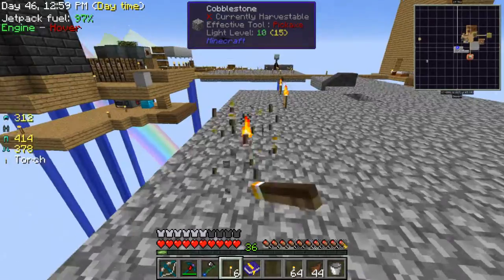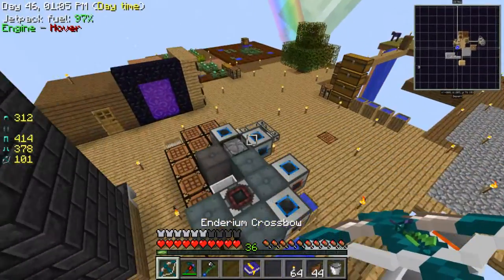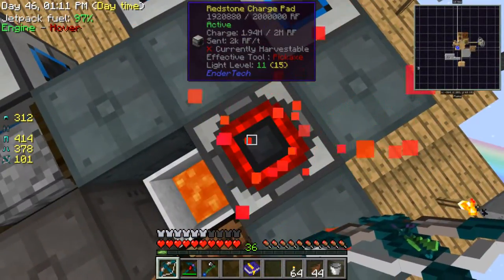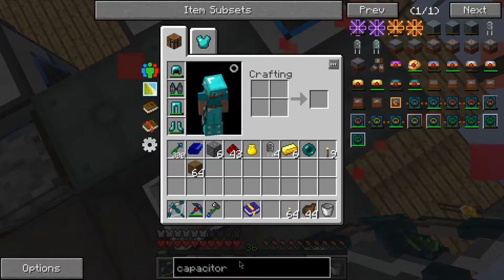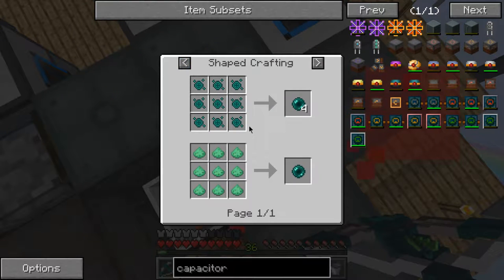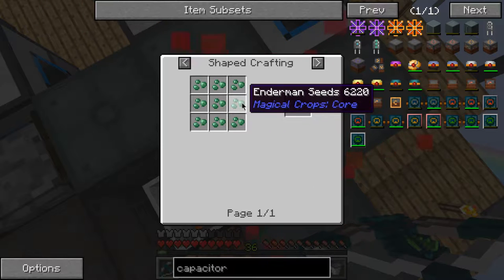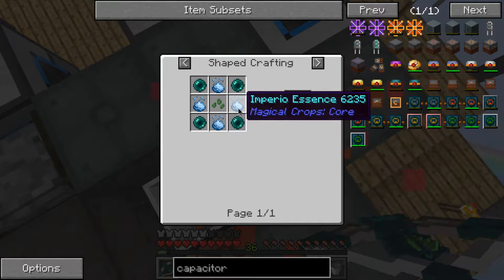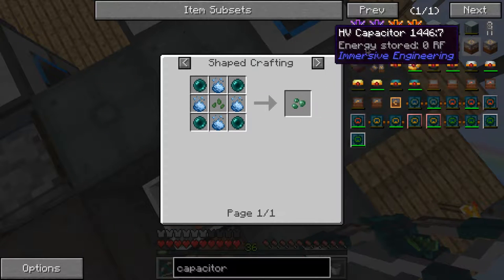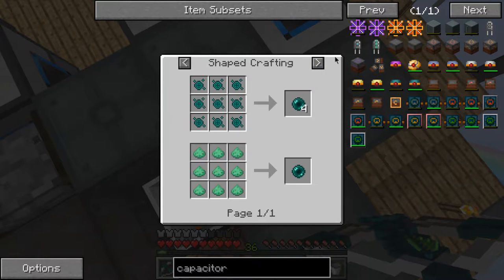That's one ender pearl — I'll need another one, so let me take the torches off here. This is so slow. Sorry if this episode is a bit boring but I just need a lot of ender pearls. I'm going to make a lot of ender pearls. Can I make ender pearls somehow? Yes I can — with ender menescence, but that requires the Imperio. Oh my god, I'm so doing this after I get three more ender pearls.